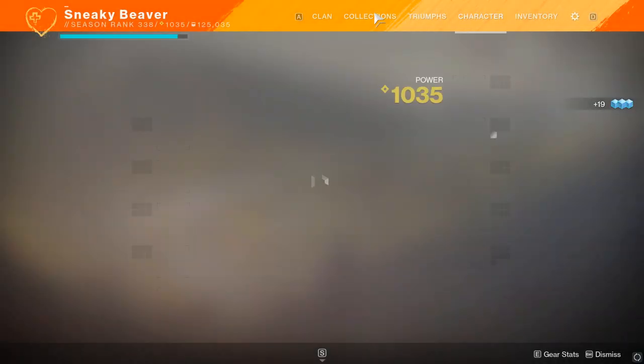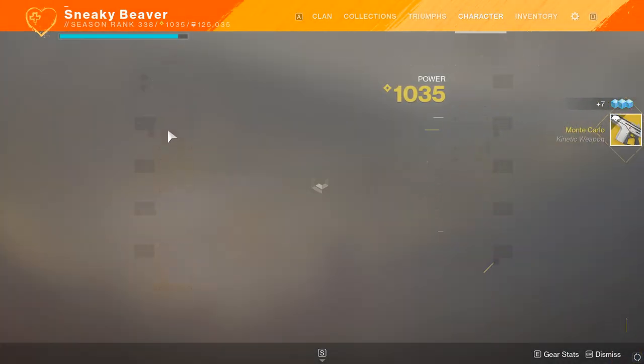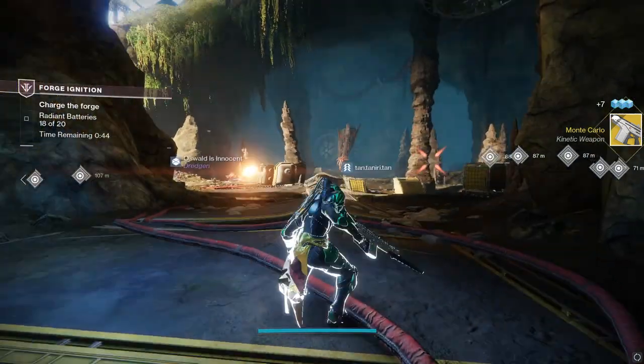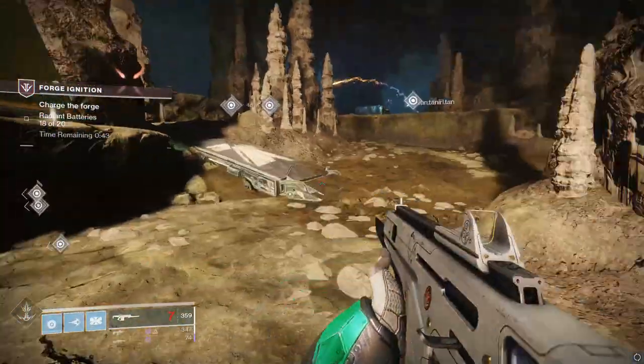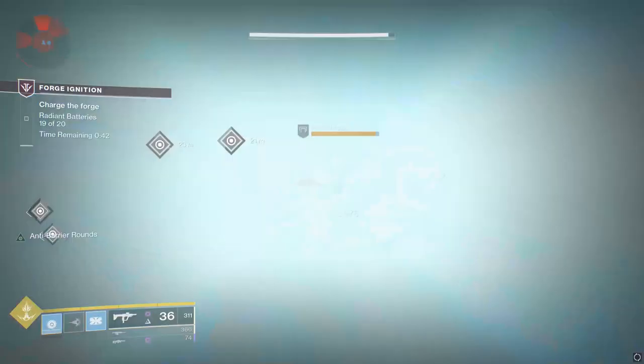To combat losing your melee, there's the Monte Carlo. You put it on and just start spraying away until you get your melee charge back. For example, here's the yellow bar — bam, melee's back. And then you just go to town.